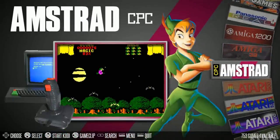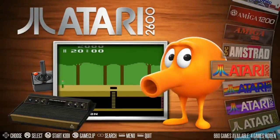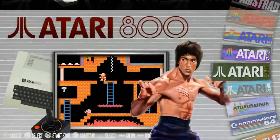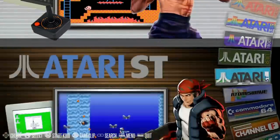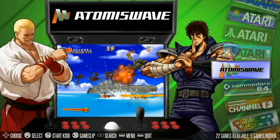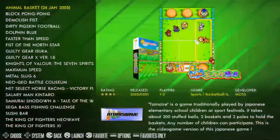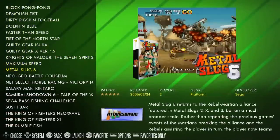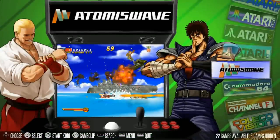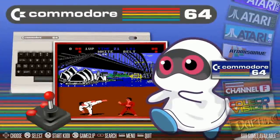Atari — we have the 8-bit and the 5200, so pretty much all of them; almost 600 games there, and the ST as well — not skipping a beat. Atomus Wave: 22 games. I want to highlight those because they're large in file size, and this system in particular gets a huge benefit from overclocking. Commodore 64: 700 games — that's still quite a collection. Fairchild Channel F: 30 games.